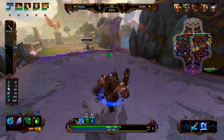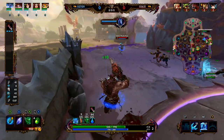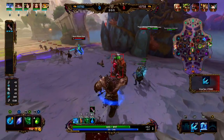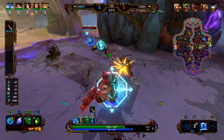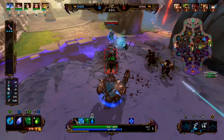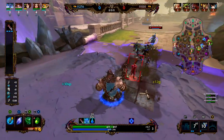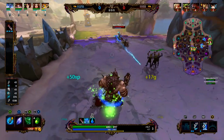We already got Totem of Q. The Totem of Q is going to provide everyone on our team a little bit of gold and also some MP5, so everyone on our team is going to benefit from some mana regeneration. We're just going to keep using our two onto the wave, get a few basics in between our abilities. Look at that lane clear — Chiron can't touch this.